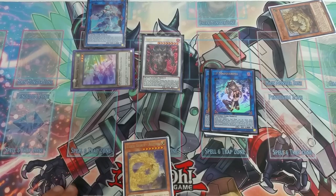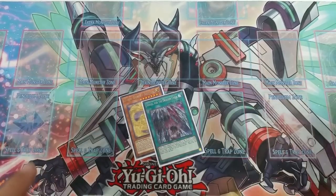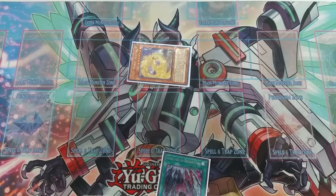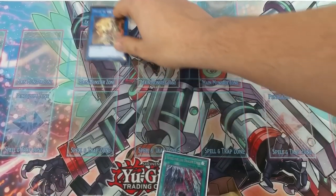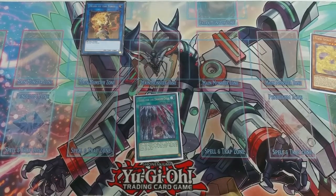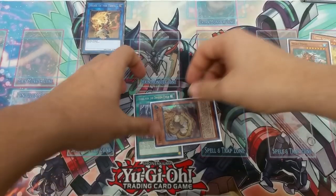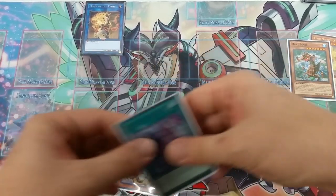Now I'm going to show the same combo but for going second with those exact same cards. We're going to special summon Ashina, then link it away into a Monk of the Tenyi. We activate Vessel, send Mermer to the graveyard, and since we control a non-effect monster we can add a Tenyi monster — which could be Adhara, or since we're going second it could be Mashuta to bounce our opponent's monster.